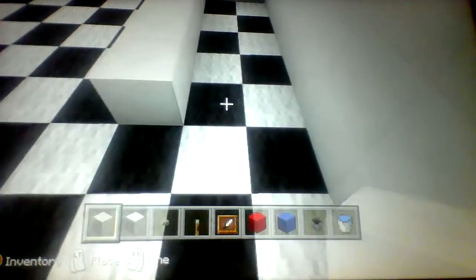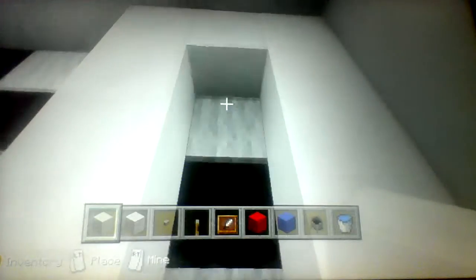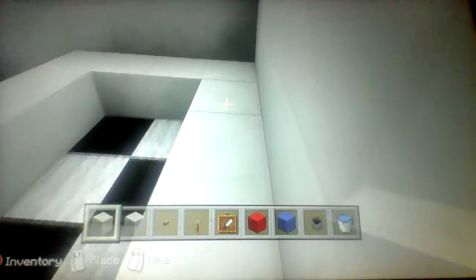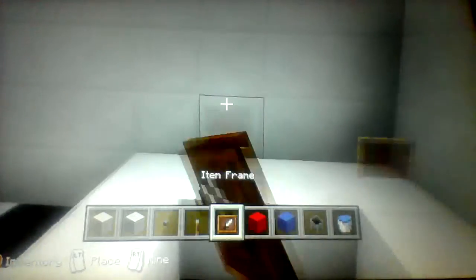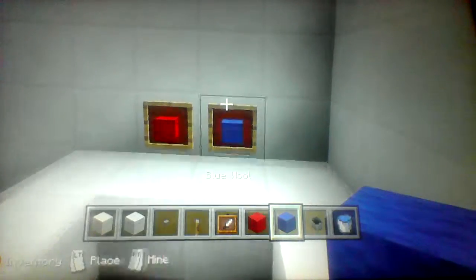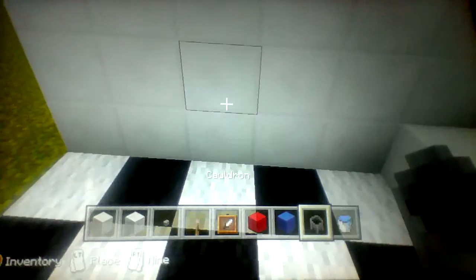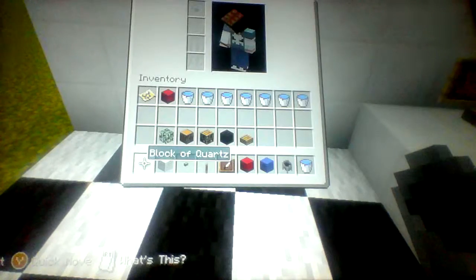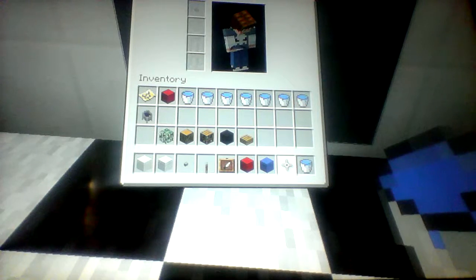First off, you're going to start by building a four by five base like this. The measurements are four by five. Then you put two item frames there — hot and cold — two levers, count two from there, and then put a cauldron here and put some water in.